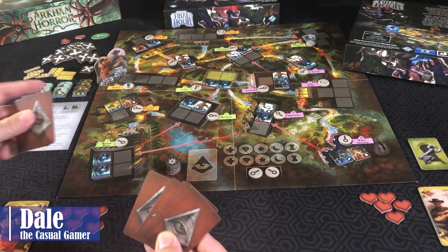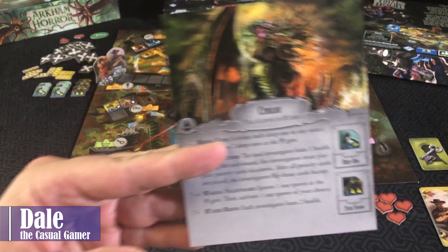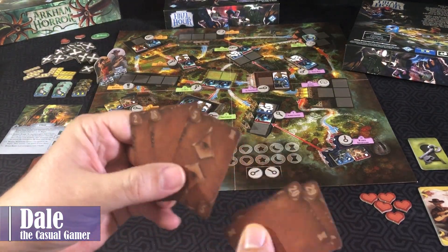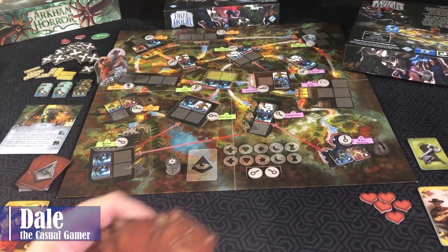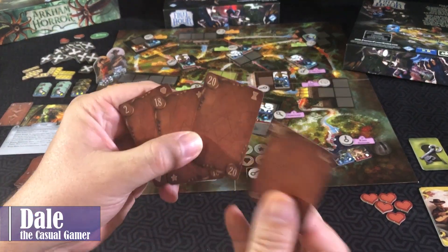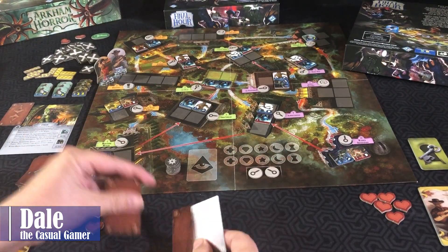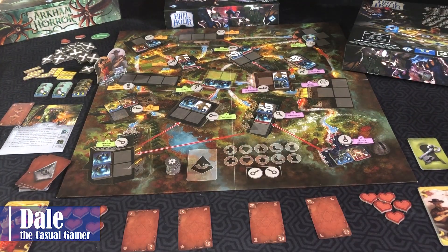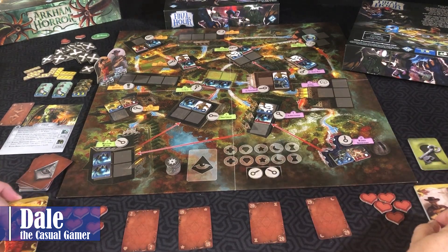We'll draw five priority cards, and one of these is going to go next to our Cthulhu sheet. Typically when this starts out, I'm looking for the one that has the most omen symbols, because I have no information yet. We'll place that next to the sheet, then put these in numerical order. Cards two through 18 will use the top ability, and 20 through 29 will use the bottom ability. At the end of each round, I need to have two cards from each player in place.